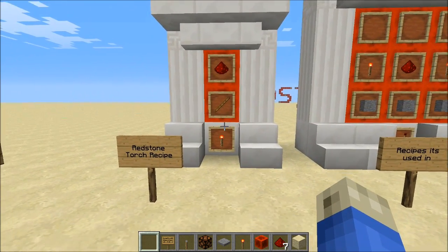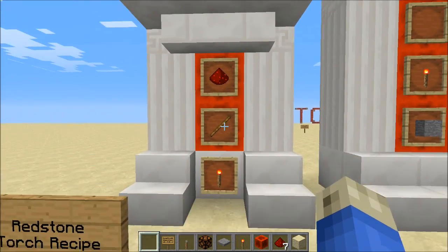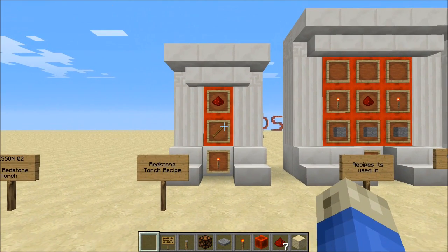First of all, we'll talk about the recipe for the torch. To make this wonderful item, you only need two items: sticks and redstone dust from the previous episode. Craft them together like so and you get those torches.